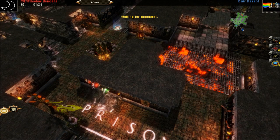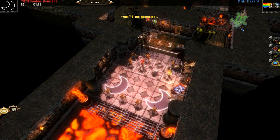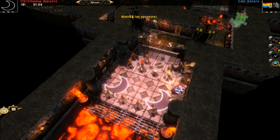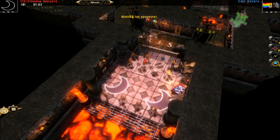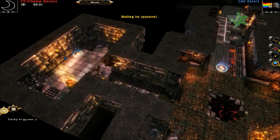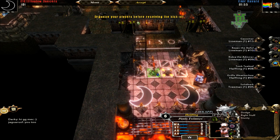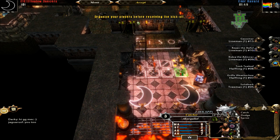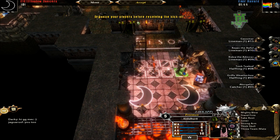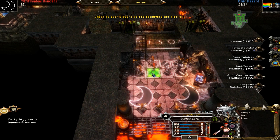First thing you have to do is decide which six players you want to start out with. This is a very narrow pathway to the goal. The first six players you start with should probably be the ones you want to keep for defense, because the rest of the players will spawn in randomly at one of these teleporters. So I have a catcher, a halfling, a war dancer, a lineman, a lineman, and a catcher. I'm going to swap him out with the treeman and keep him at my base.